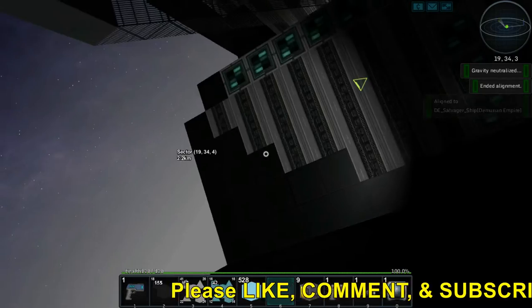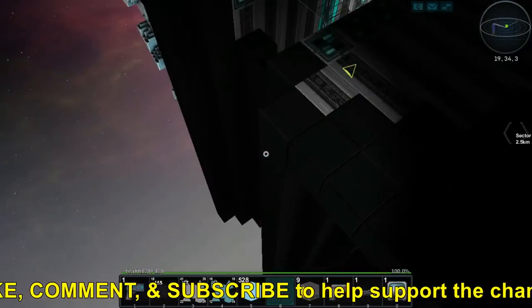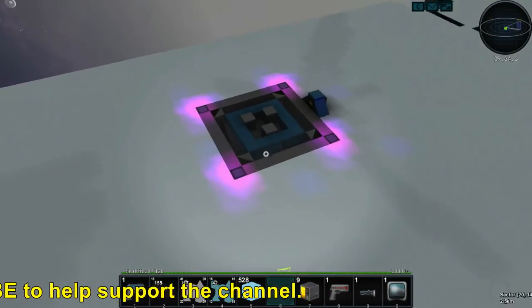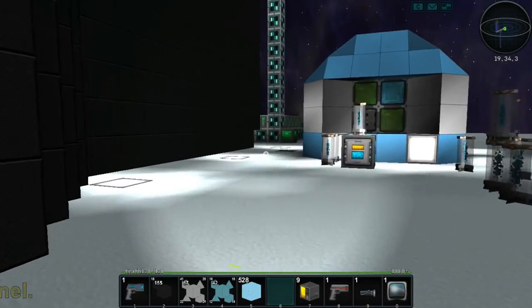That's what happens when there's no gravity — you get stuck in the ship. Using fake gravity to get out — there we go. Thank you everybody for watching, I'll see you in the next one, bye!